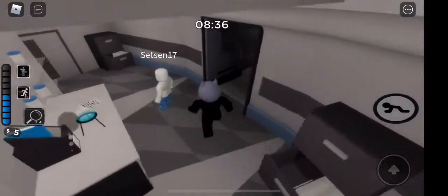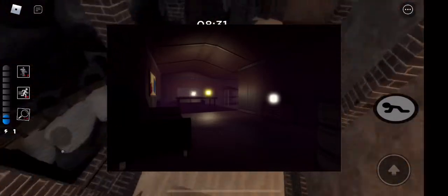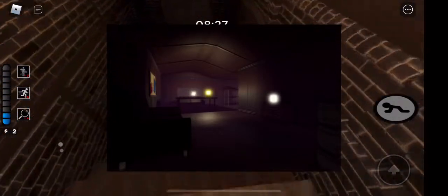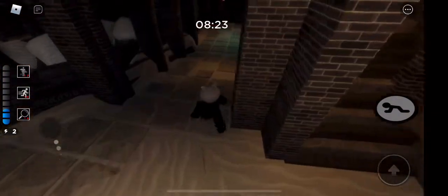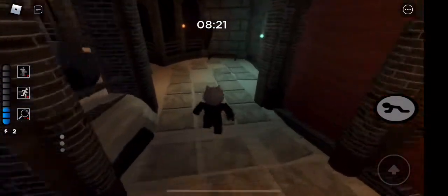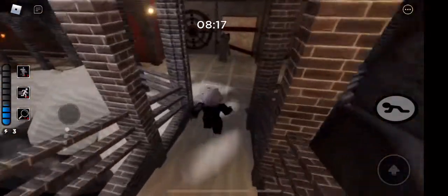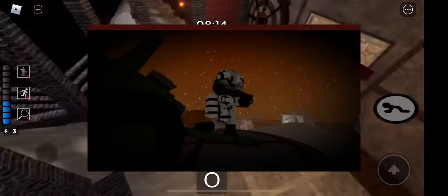Moving on, our next leak is probably the inside of one of those cabins we saw earlier. Here's a brightened-up picture so you can see it better. It just looks amazing — nothing much else is really seen in this one.